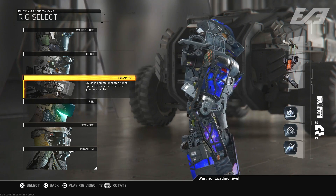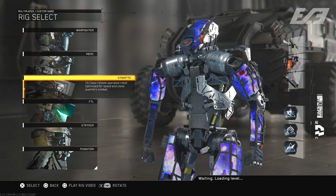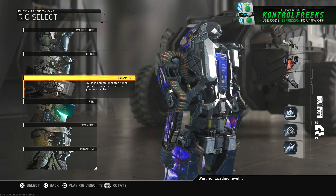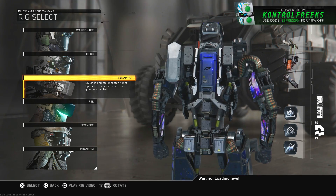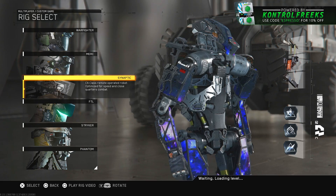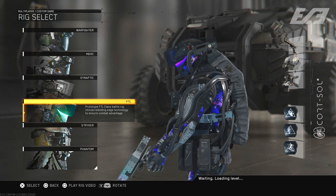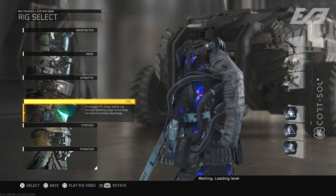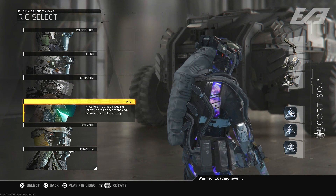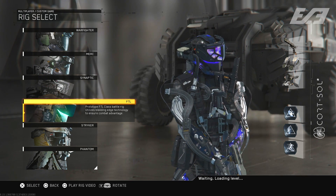Just some quick notes on my own personal preference here — there are definitely some rigs that look better than others with black sky. It's like weapon camos: the camo gets placed on certain canvases a little differently. I personally think that merc and striker are the two best looking with black sky on it, maybe followed by warfighter, then synaptic, phantom, and then FTL.